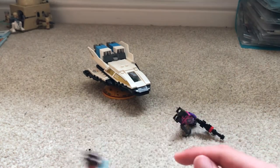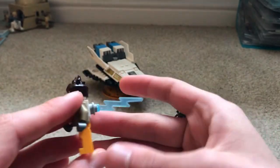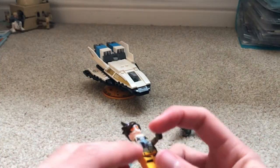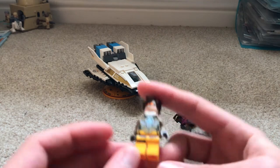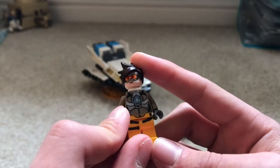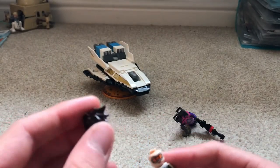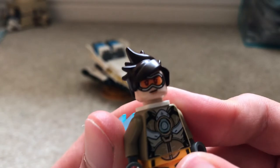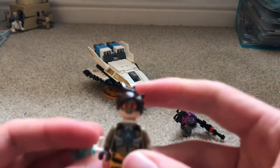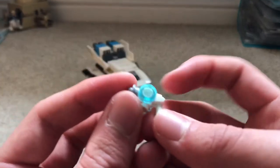First off we have our Tracer figure. She comes with two standard weapons, a lightning bolt effect to show she's doing the teleporty thing. There's plain detailing on the legs, really nice detailing with the reactor, and a really cool hair piece. She has a smiling expression and a happy expression, and comes with the newer style gun piece.